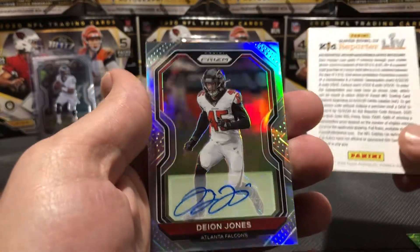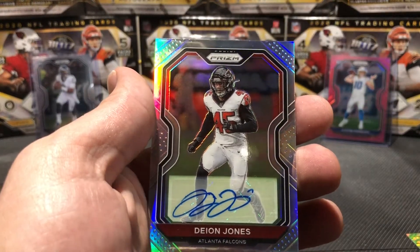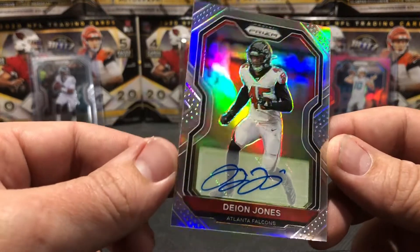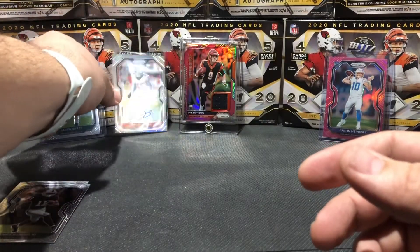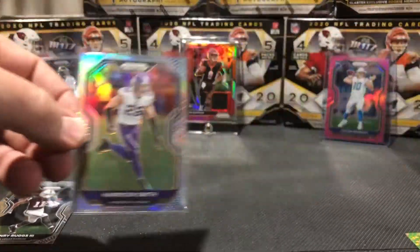Looks like a defensive player here - Dion Jones. You want to get this guy right into his sleeve here. Nice silver Dion Jones. Obviously we're hoping for something a little different, but that's a nice looking card, got good corners. Centering's a little off left to right, but still a beautiful card. Put him up here with the guys because it is an auto. Always like to appreciate a nice auto. So we got two nice silvers in that last box.